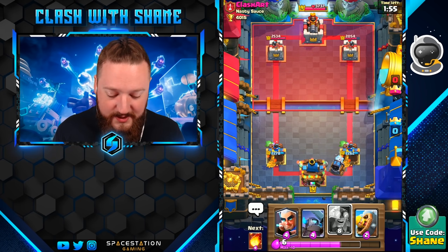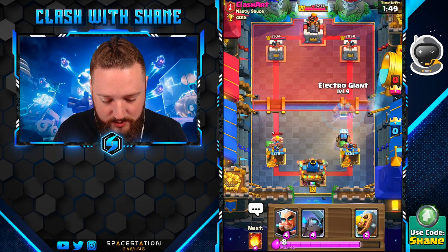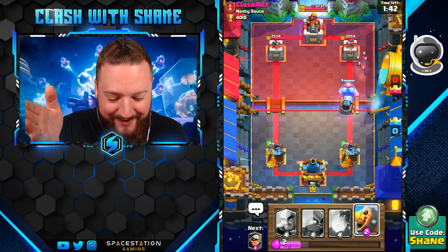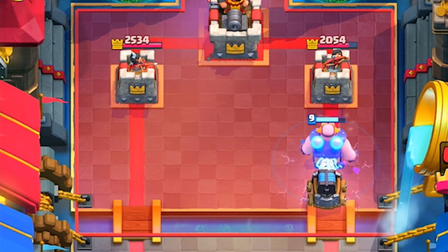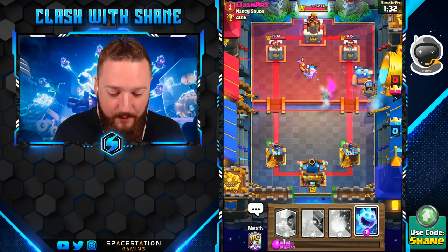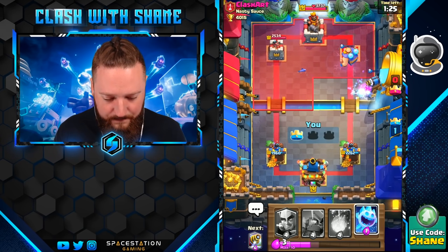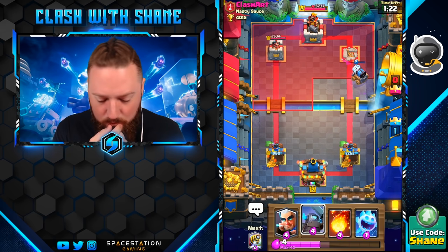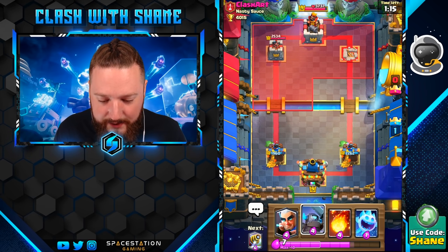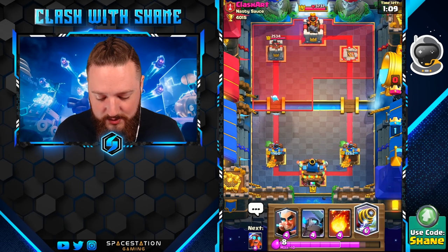I'm going to ignore that Barbarian left lane and go E-Giant in front of the push. The Bats will get annihilated by the E-Giant — ready, boom, they all just get destroyed. The Sparky takes care of the tower, the E-Giant zaps a few things, and the Barbarians get annihilated by the Sparky. The E-Giant destroying the Bats on that push is absolutely insane. I actually think Goblin Giant is going to be useless after this card comes out — it's basically just better.